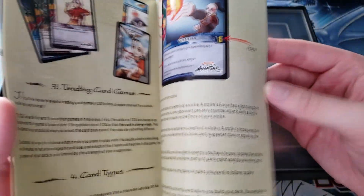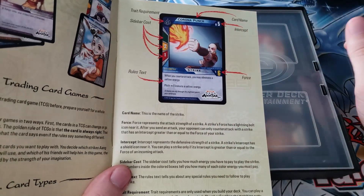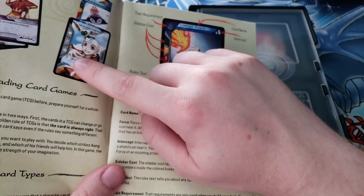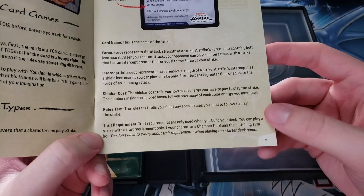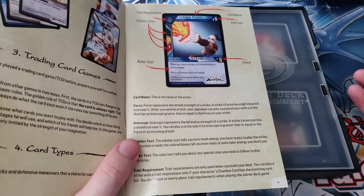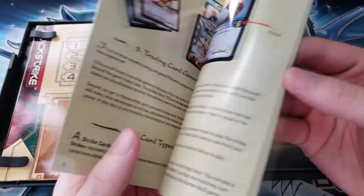These decks are completely randomized, and I mention this because the Strike cards — the blue ones — have trait requirements for whether you can activate them, based on your chamber cards. That's basically like the planeswalkers of the game. The trait requirements are supposed to match the images on whatever chamber card you're playing, but in the starter decks it doesn't matter because they added a rule saying you don't have to worry about trait requirements in the starter deck game. It's like if Pokemon threw random energies in a starter deck and said energy matching doesn't matter.